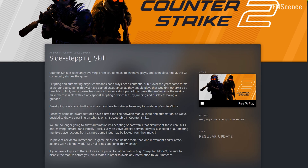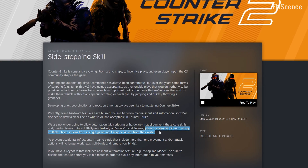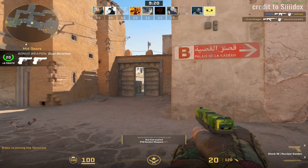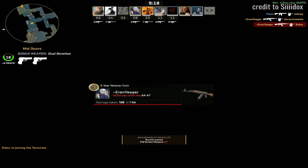The game now also automatically kicks you from the match if you try to circumvent their new rules on a hardware level. This means you can no longer play CS2 on Valve servers with a Razer keyboard that has the Snap Tap feature enabled.